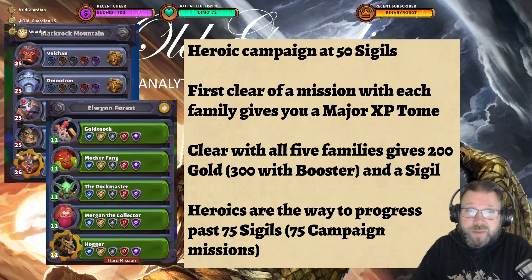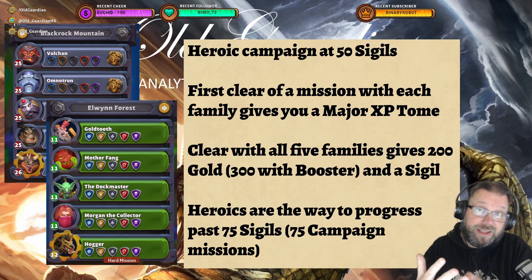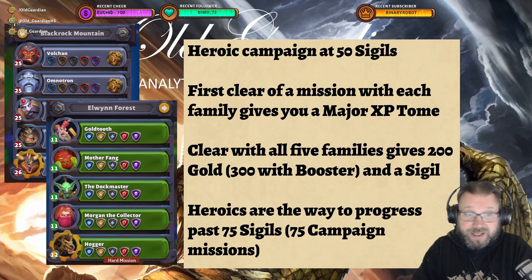In case you're not familiar with the Heroic Campaign, these are the same bosses that you have already defeated, but in a more difficult version that you can also complete with all five families. All five families doesn't mean that those minis have to be from five families — it's just that you have to complete them with five different leaders, each leader representing a different family: Undead, Horde, Blackrock, Beasts, and Alliance.